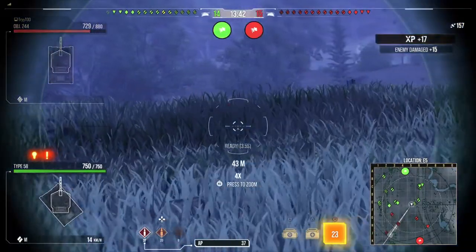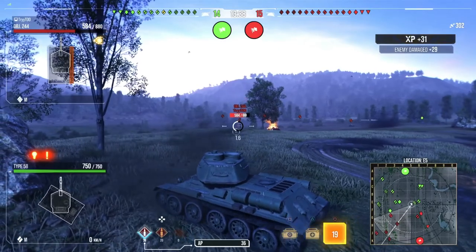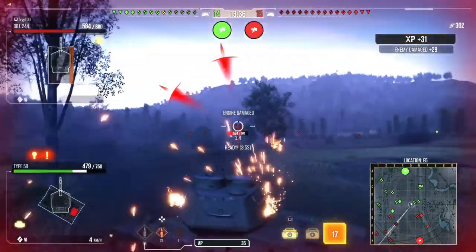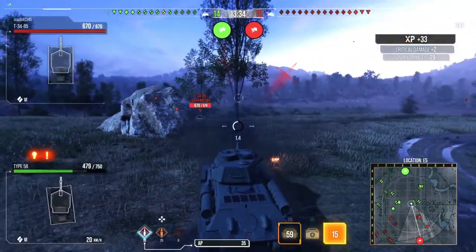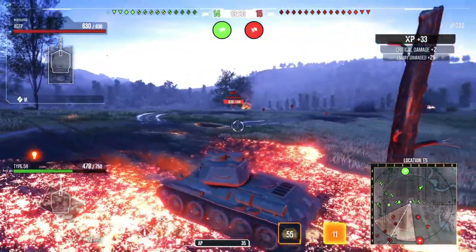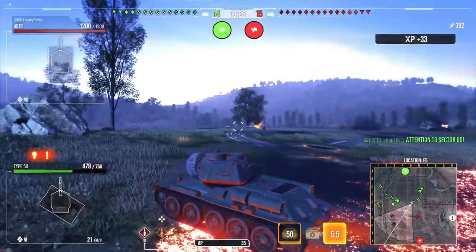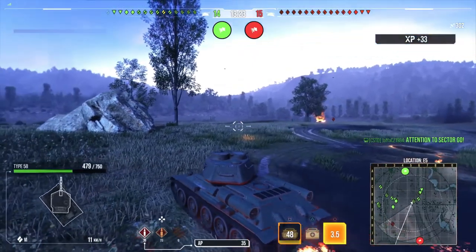You see that delay there on the server — that took so long to register a hit, it's ridiculous. Object 244 is crossing in the open. But I think we've stayed around a little bit too long there on that hill exposed — that T78 gets a shot through us. The T78 has 240 alpha — very nice little TD, actually. I've only played it a handful of times, but it kind of just plays like a really hard-hitting medium.